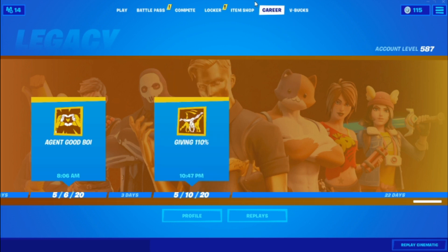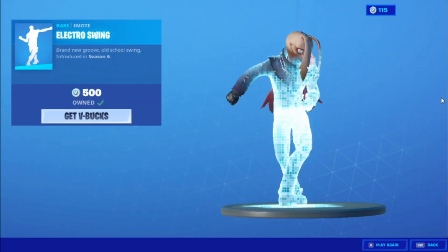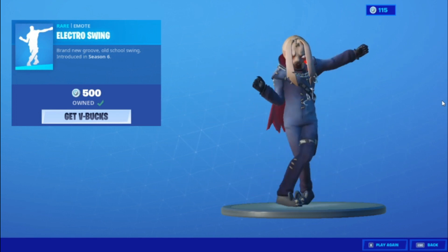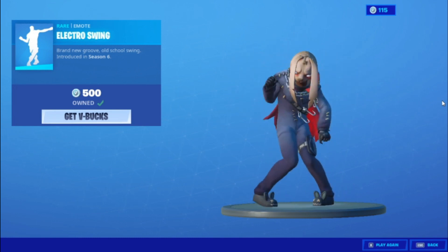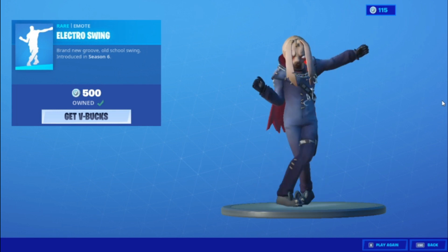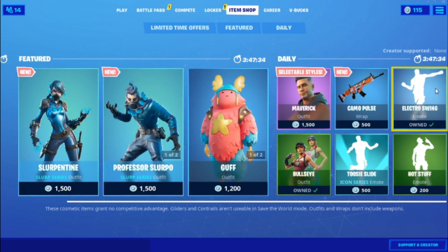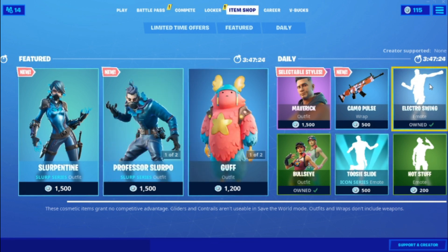After that, go into the item shop, go into an emote you like — I'm gonna do Electro Swing. Now just play the emote out for two to five minutes. I'm backing out here because the video would be too long, so the glitch won't work for me since I backed out. If you play it for five minutes, the glitch will definitely work for you.